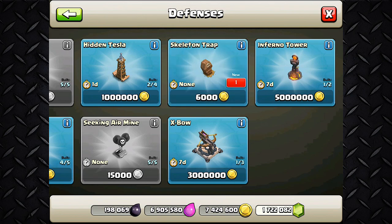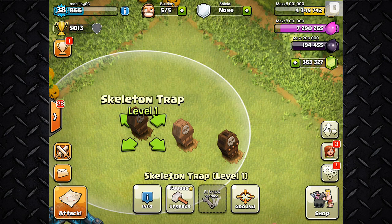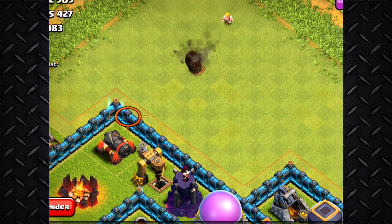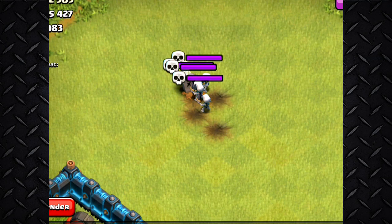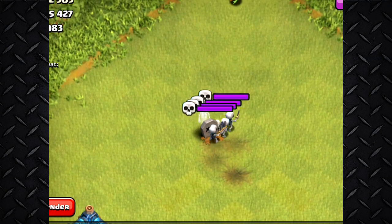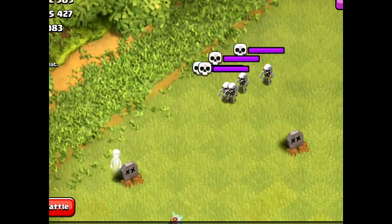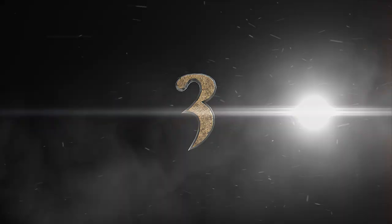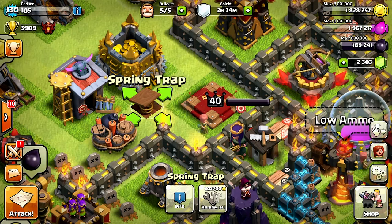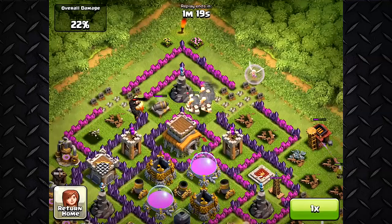The skeleton traps cost 6,000 gold when you first buy them and you can upgrade them so that more skeletons pop out against the enemy. You get three of them and can place them wherever you want on the map because they only take one tile. They aren't meant to be strong opponents — they're pretty weak and serve the purpose of distracting in ground mode, but they're perfect for balancing out ground and air attacks.